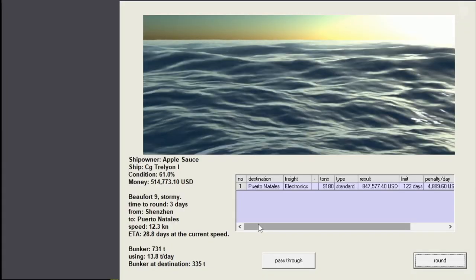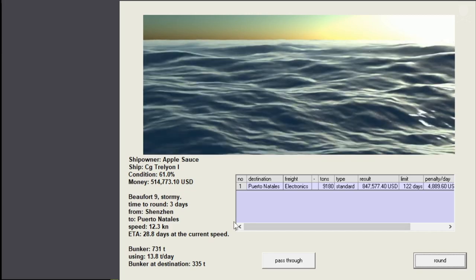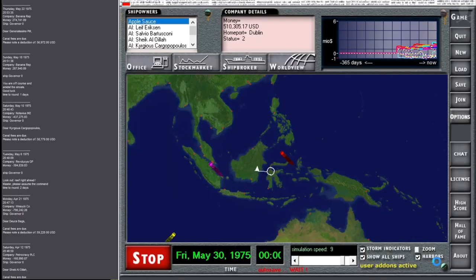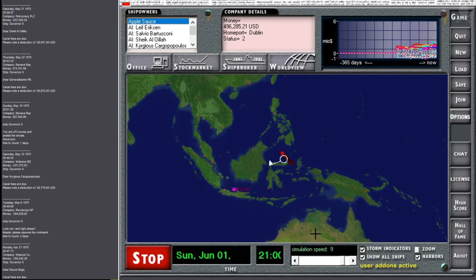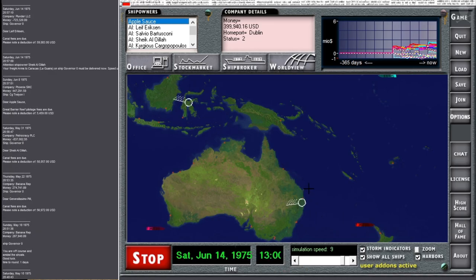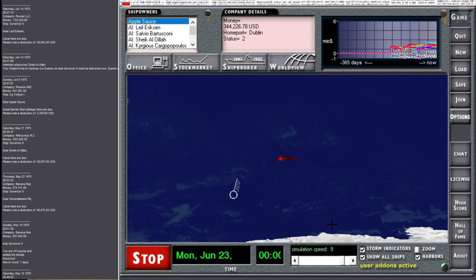Another storm. They have to pay pilotage fees for the reef - the Great Barrier Reef. You can see it as a wisp in the ocean - that's the Great Barrier Reef. This storm is even worse. It's a very stormy trip - let's go around it again. Antarctic storms. And we're already down to Stanley - used the tug.